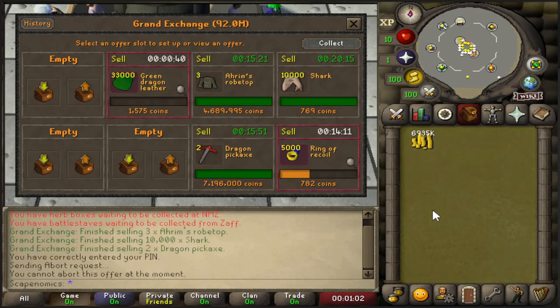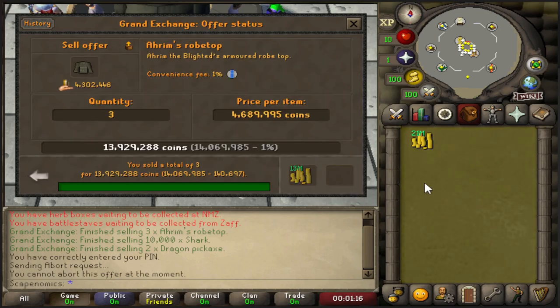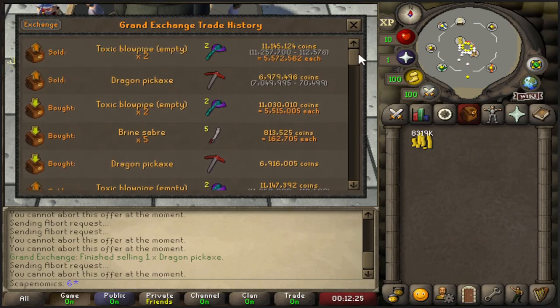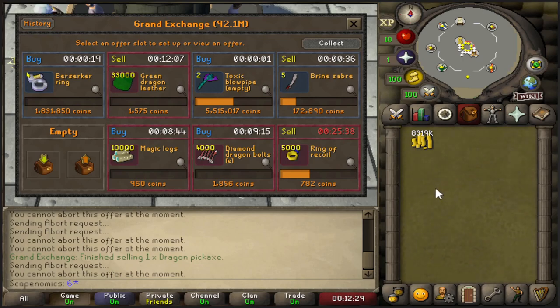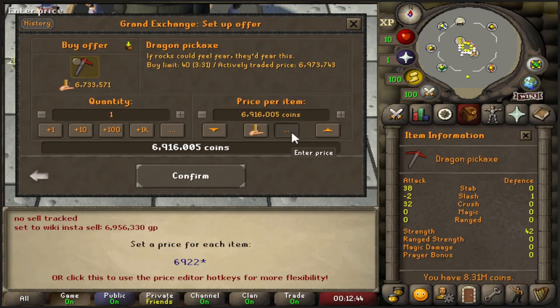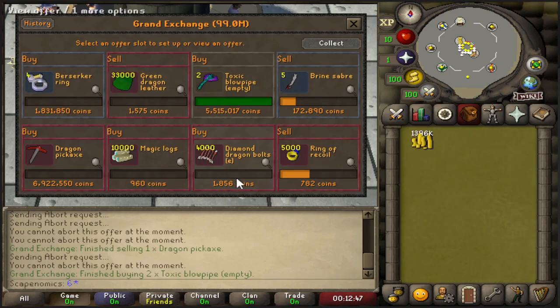We made 320k on the Sharks overnight — that's pretty good. While waiting for the Rings of Recoil and the Green Dragon Leather to sell, we made 83k on the Arum's Rope Tops and 103k on the Dragon Pickaxes. Both really solid flips that took less than 20 minutes to complete. I'm starting to do more of an active flipping session right now. We flipped the Toxic Blowpipe a couple of times, did the Dragon Pickaxe a few times as well — 230k total on the Toxic Blowpipe so far, which is really good, and 166k on the Dragon Pickaxes. I'm going really slow with the Pickaxes because they're a lot higher priced than usual.